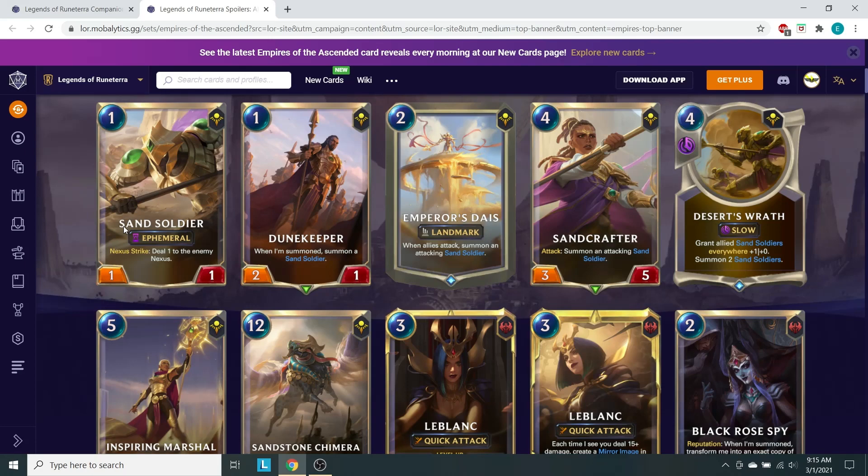Alright, Desert's Wrath — grant allied Soldiers plus 1/plus 0 permanently everywhere, then summon two Sand Soldiers. This makes the Sand Soldier archetype a little bit more aggressive, though we do have to sacrifice quite a bit of tempo. If we've already got these units down, we're getting them on our attack phase every time. We can use Desert's Wrath a little more flexibly because it can be used on the defensive turn as well. It's not the best, but we can use it that way.